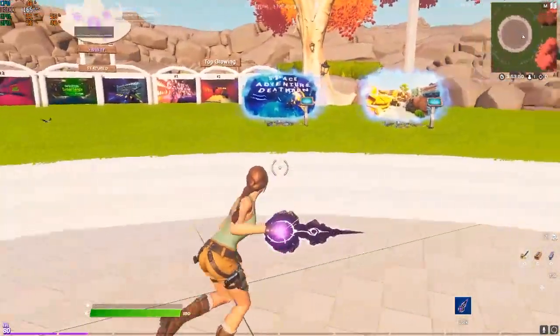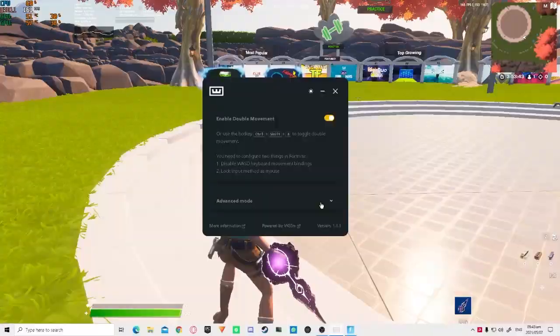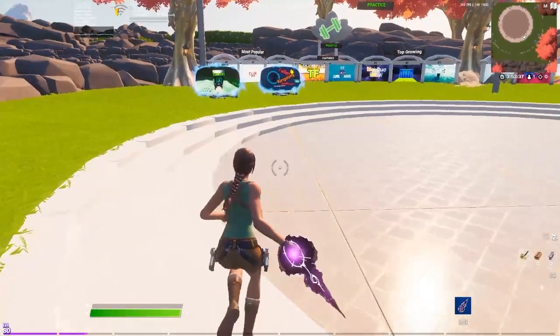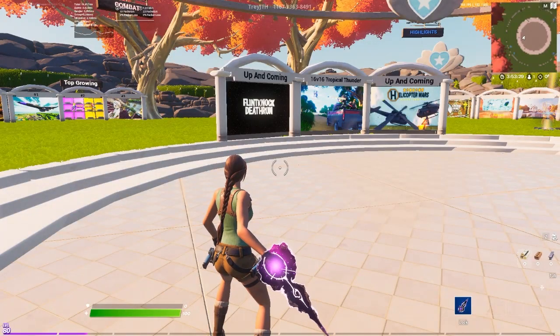See, it works now. I'm set to 65% — you can change it to higher or lower, it really doesn't matter. Just proof that it works: there's no angle, just straight up the line at 65%, and you can change it as well if you want to.